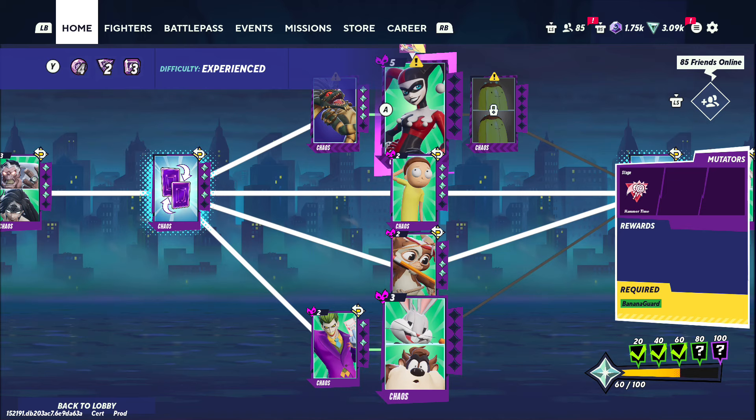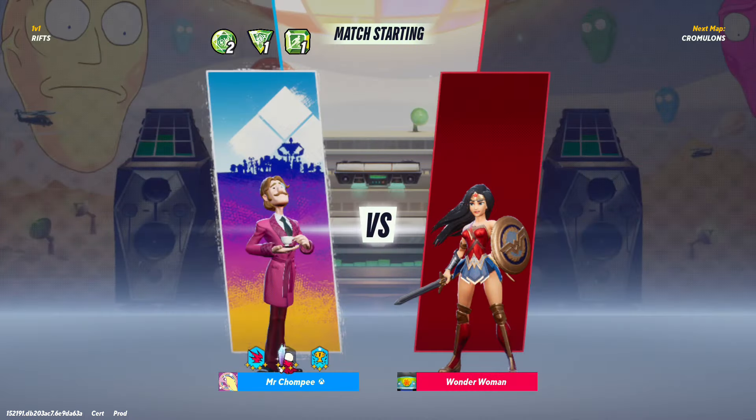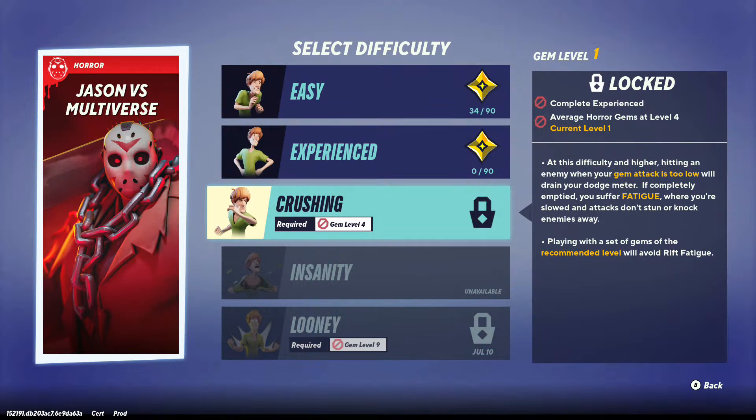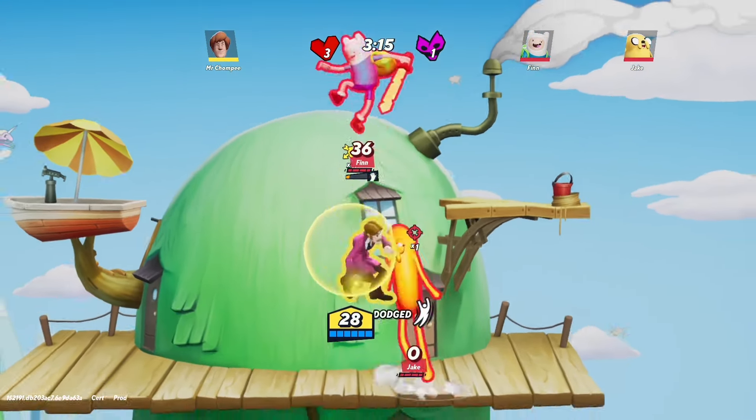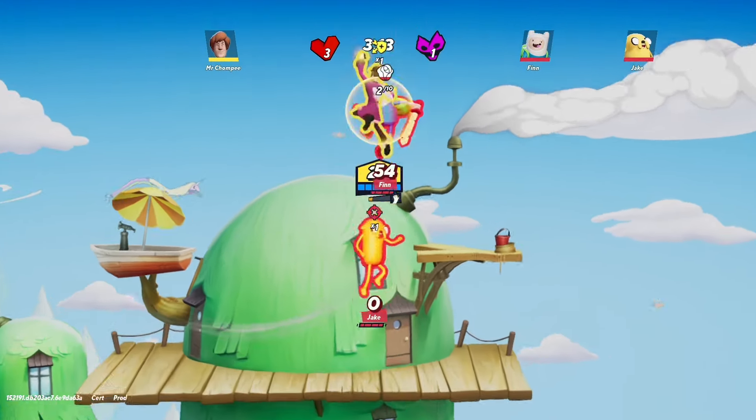Another really important thing is make sure you're using the correct gems you actually want to use and also make sure you're using the correct gems per stage. For purple stages, you need to use purple gems. For green stages, you need to use green gems. And for red stages, you need to use red gems. If you don't use the right gems per stage, the gems will have no ability and you're going to have a near impossible or just really hard time to actually beat the boss or the fighters.